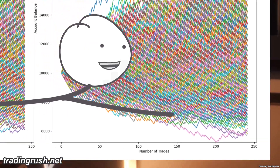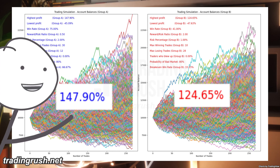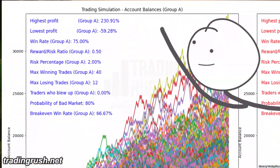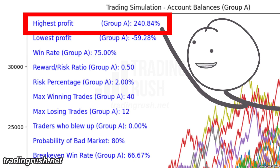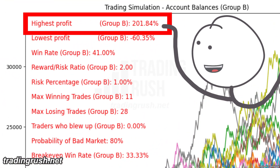But at around 200 trades, things changed. The high win rate low reward took the lead while still keeping the max loss lower. At 500 trades, high win rate low reward had 240% highest profit, while the low win rate high reward only had 201% profit.